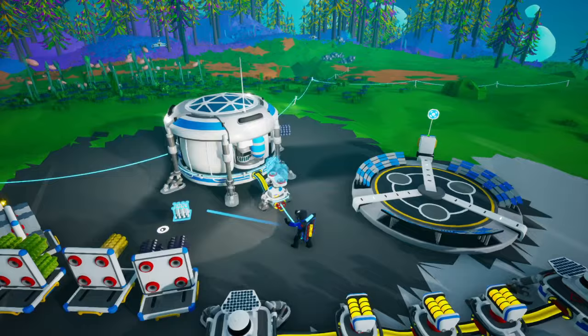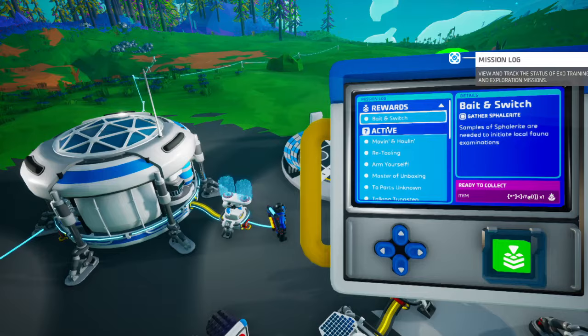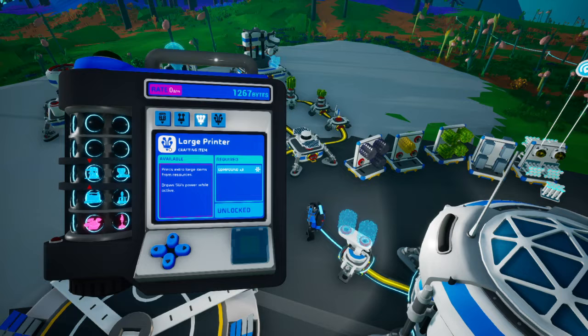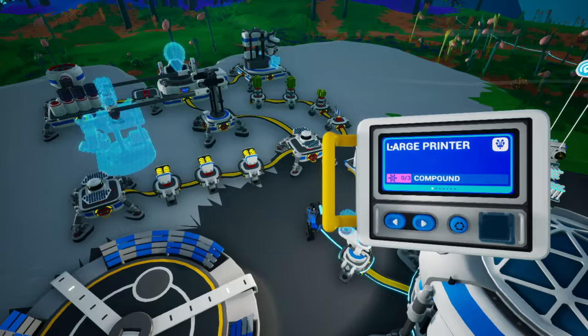The first step is you need to get a furnace. The way you unlock the quest line to get the Golastropod quest is by getting a furnace. You have to complete the Smeltering Hot quest. You hit tab, go over here to medium printer, and then you unlock it. It's about 250 bytes to unlock it, and then you print it in a medium printer.